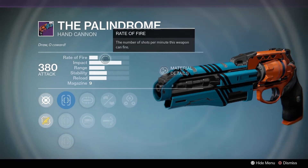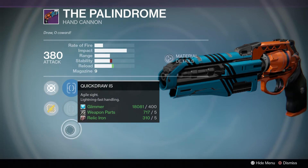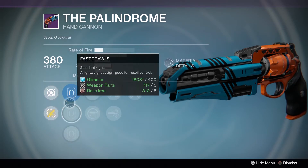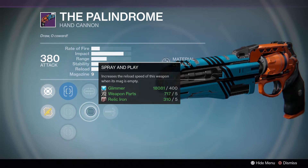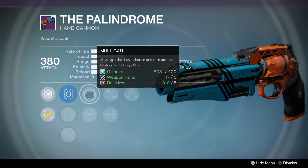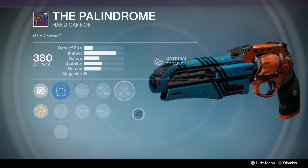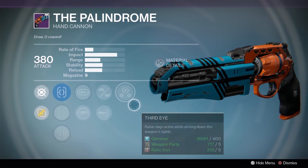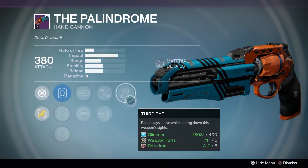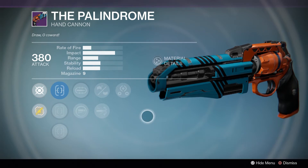Once again this week we have the Palindrome, and it seems to have a good roll every week. The only downside is it doesn't have True Sight or Sure Shot IS — you could use Quick Draw but the sights aren't amazing. The perks are still pretty good though: Mulligan and Spray and Play seem to come on this quite a bit, plus Rifle Barrel and Third Eye. Same Third Eye note applies here. That said, the Palindrome sold last week was way better than this one — I don't think I'll be switching.